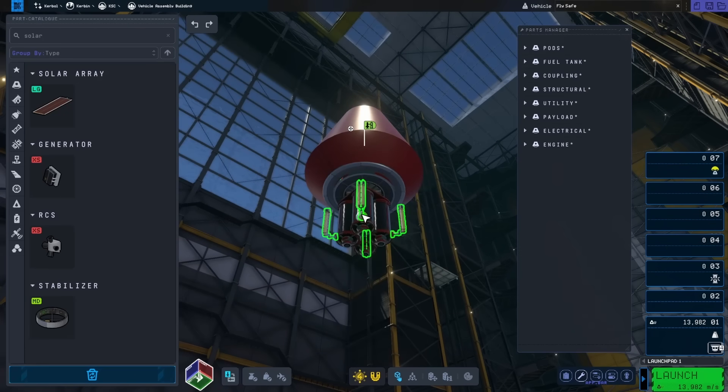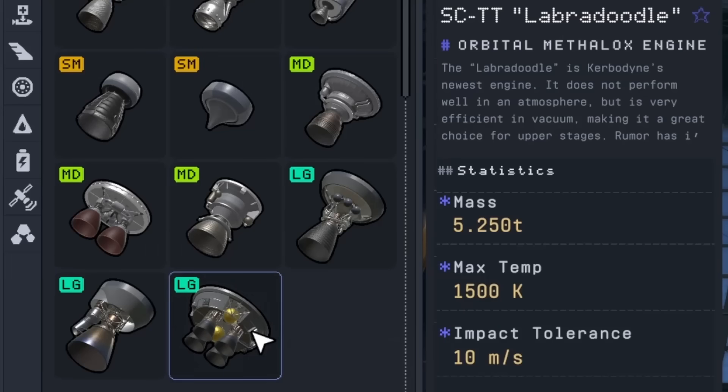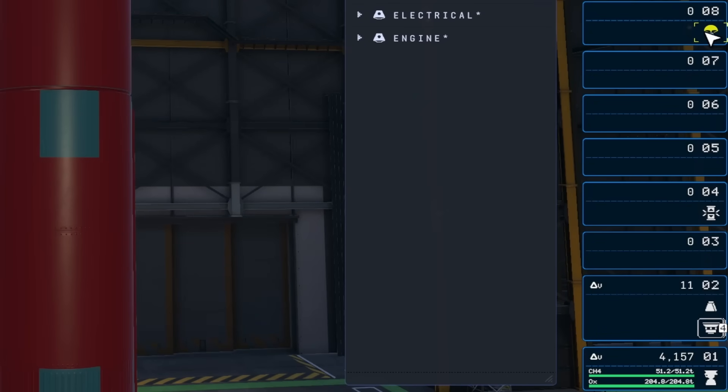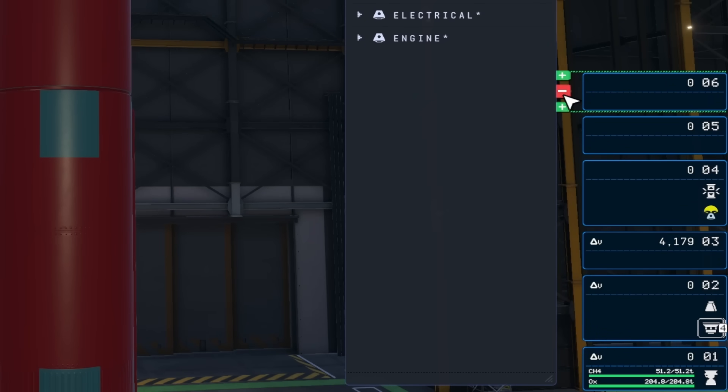With the ion stage complete, I added a large metalox tank for my bottom stage. I really liked the look of the mammoth engine, so I put that on the bottom. I also started moving around some staging, and the way stages delete is a lot easier than in the first game, which was greatly appreciated.